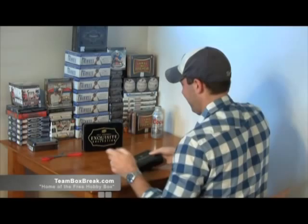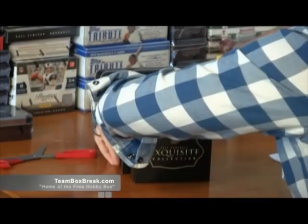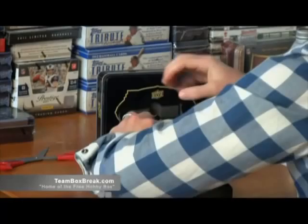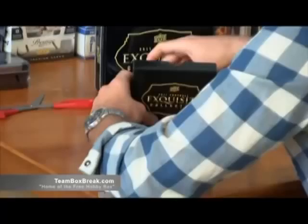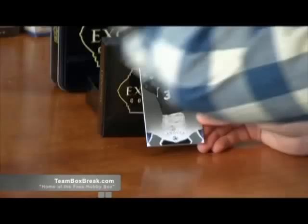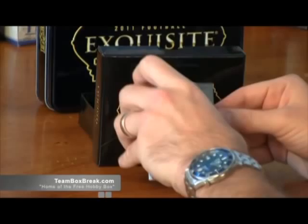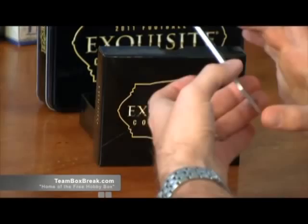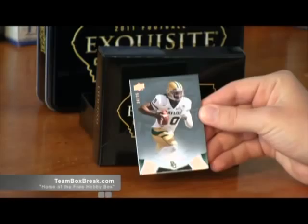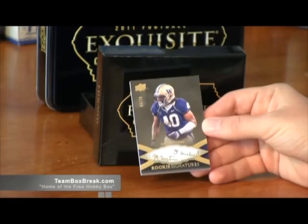Getting the inner layer open. Which side do you want — left or right? Alright, pulling the foam out. First card out: Daryl LaMonica, 43 of 75. Already looking at the next one — these are going for big money even as base cards. Robert Griffin III, 34 of 35 — very nice, great way to start it.